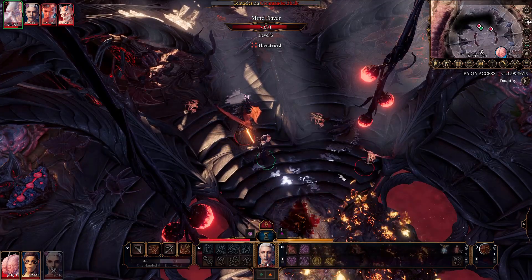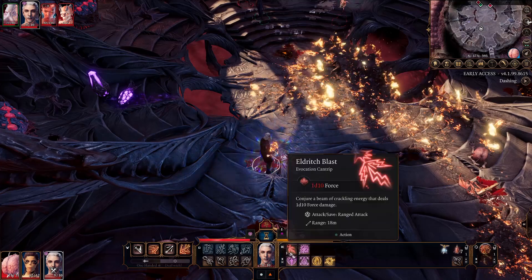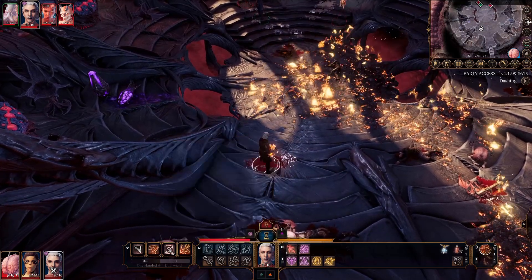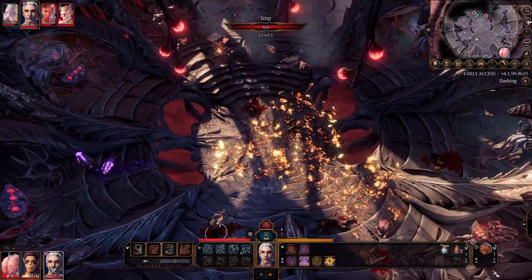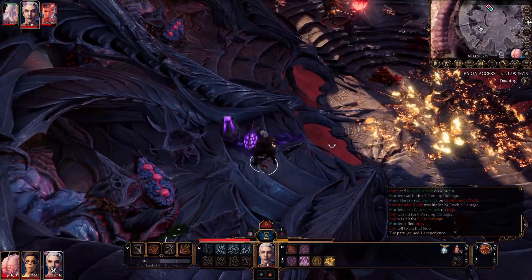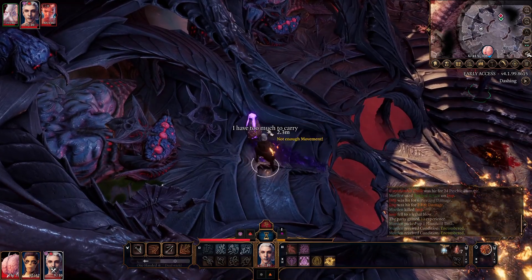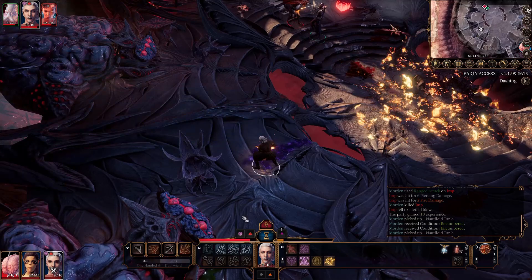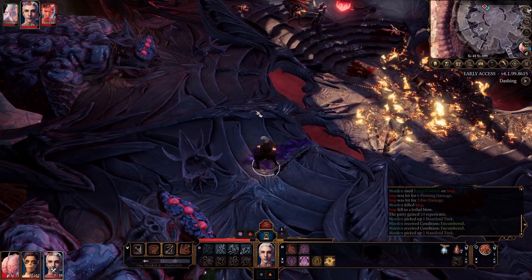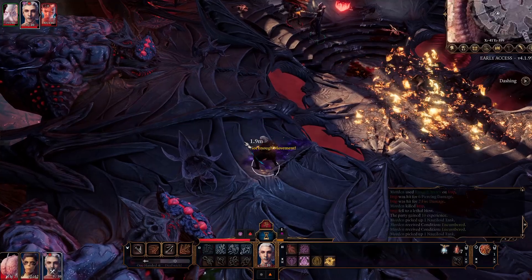Stats-wise I opt for 17 Charisma, because Everyone's Friend adds an extra +1 making it effectively 18 to start. You can even get it to 20 when you hit level 4 by taking the attribute increase. The rest of the stats are 12 Strength mainly for jumping and carrying heavy equipment, and 14 into both Dexterity and Constitution for a nice even spread for defence and health.